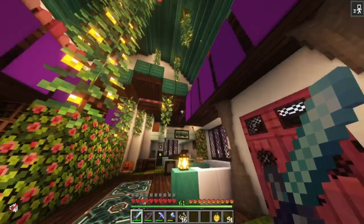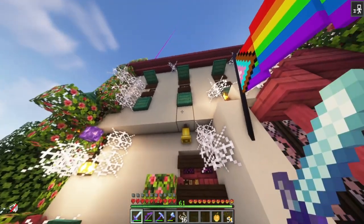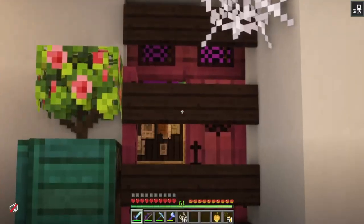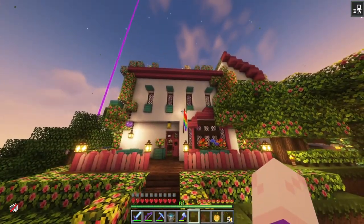Now the inside is tidy. Now we need to do the outside and get rid of the boarding on the windows and the door. There we go. Look at my wonderful and beautiful house.